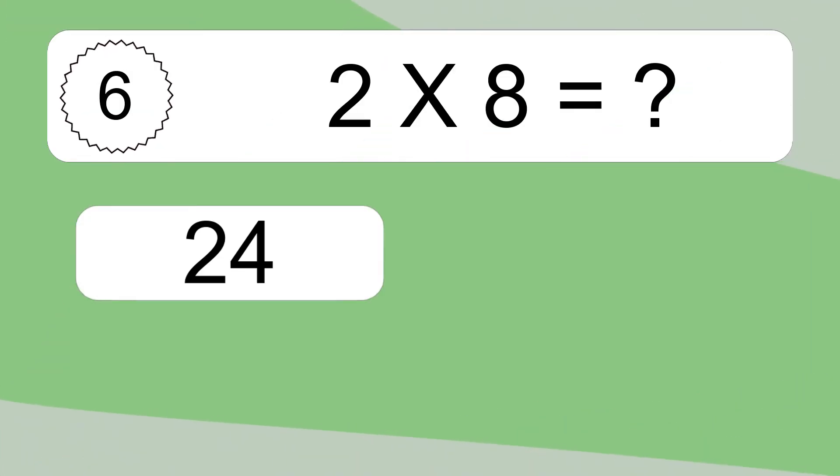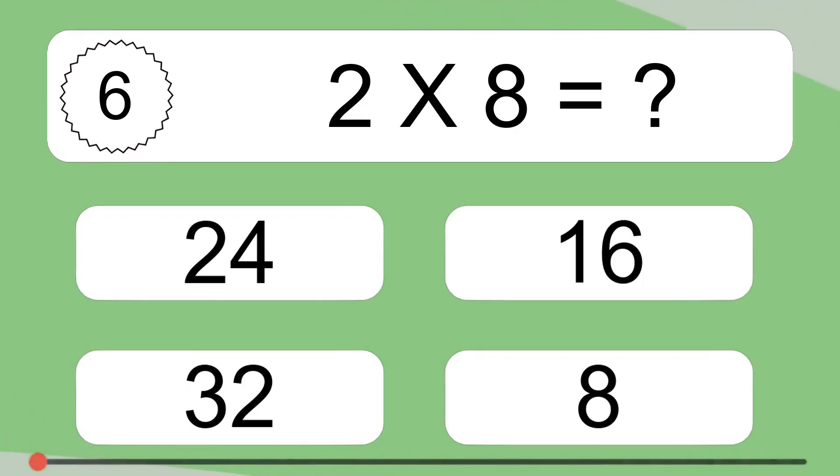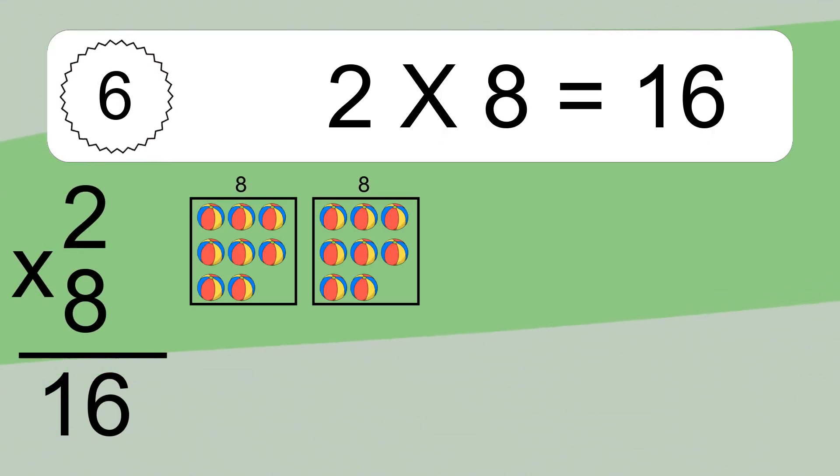2 times 8 equals what? We have 2 boxes, and each box has 8 colorful balls inside. If you count all the balls in all the boxes together, you will have 2 times 8 balls. This equals 16 balls.